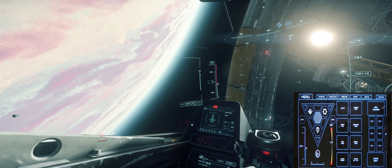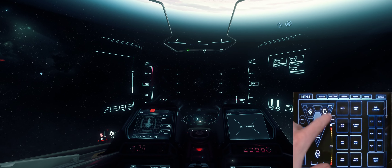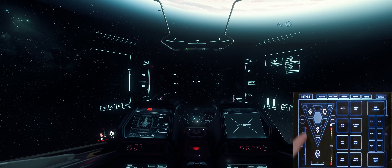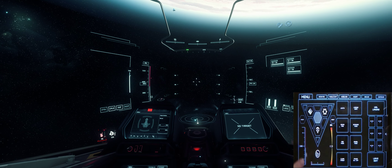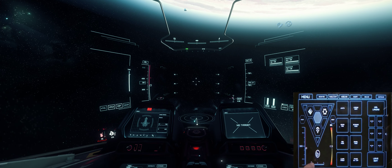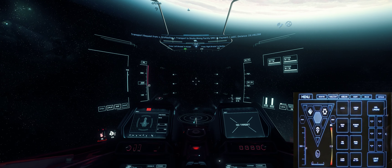Landing gear retracted. I'll reset to re-center and we're good to go. Over on the left again is our SCM that we have bound — SCM absolute — and as you can see, as I move the slider up and down, the same thing happens in the game with the ship.